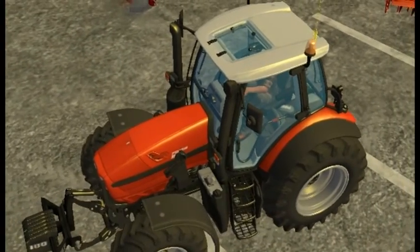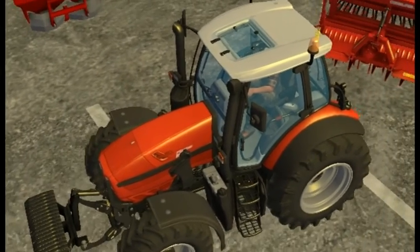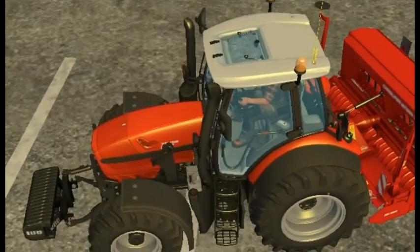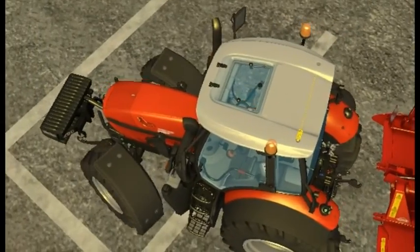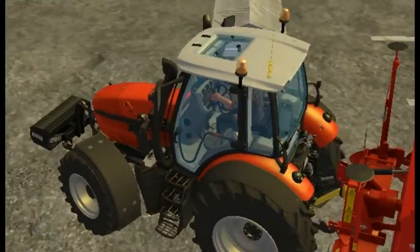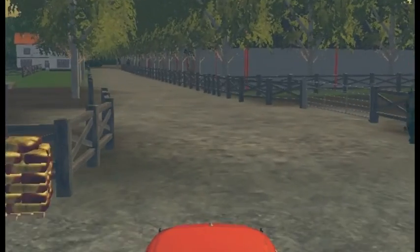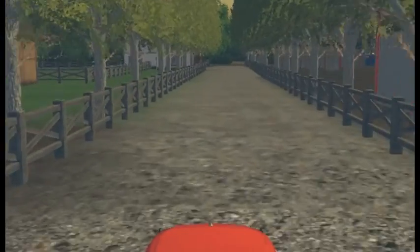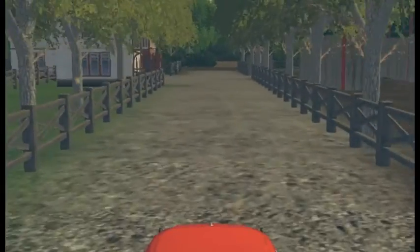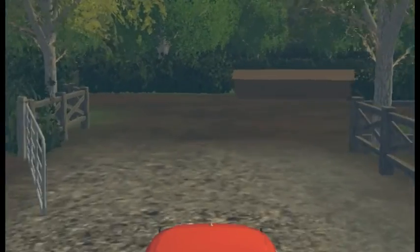Alright, so... there we go. We now have weights. Let's go see a field. In this map, it's very much up-down first - peg and blast - especially if you've got drive control.